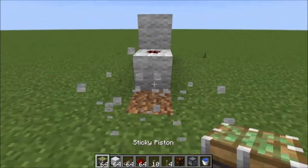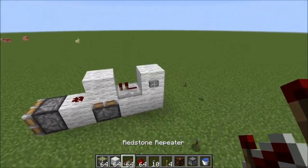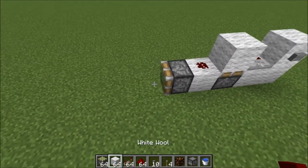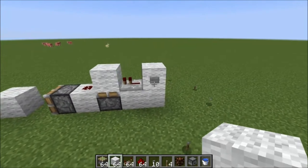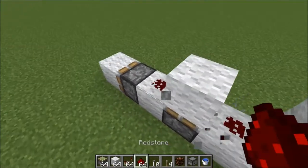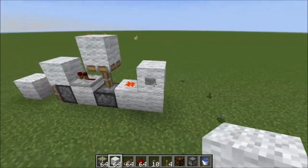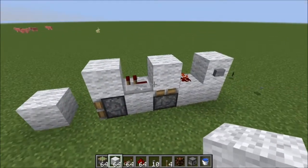Something interesting to note is when the pulse is as short as this, a sticky piston will extend and it will push a block, but it will not retract the block. So that's something kind of interesting to note. And if you have it set up this way, the piston still extends — it's slightly quicker this way, I believe.